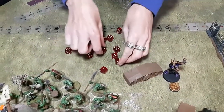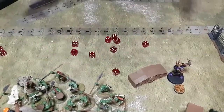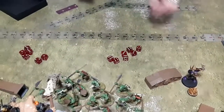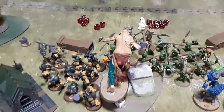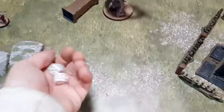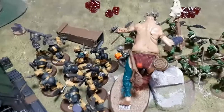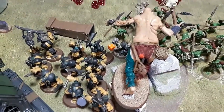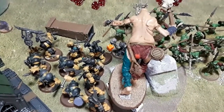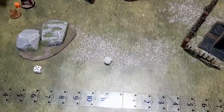Rolling threes for the Warboss's attacks — seven saves at five-up for the giant, making one. Taylor uses a CP for All-Out Attack on the giant. Down to 2D6 club swings. Headbutt and kick attacks are split between the Wardokk's general and the Savage Orruks. Two D6 club swings go in with All-Out Defense on the Ardboys — reducing hits from threes down to twos.